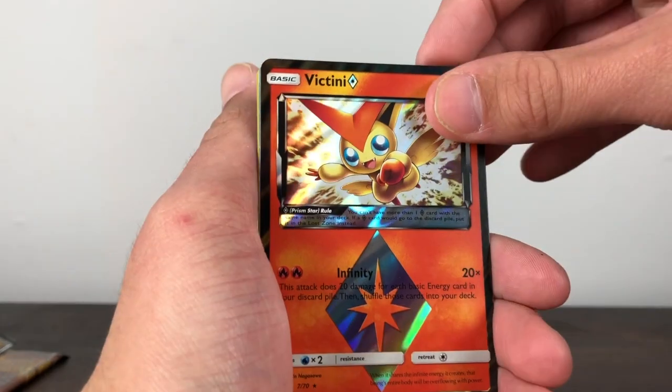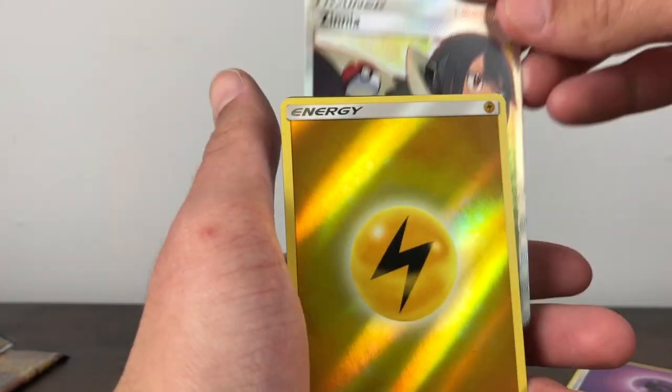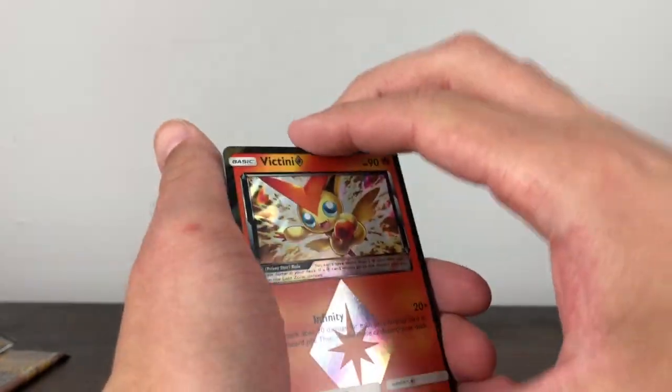Alright, time for the recap — let's get the recap cards out. We have Victini Prism, the full art Zinnia, the Electric Energy, and another Victini. If you guys did like that please like and subscribe for more, and I'll be bringing some more openings really soon.